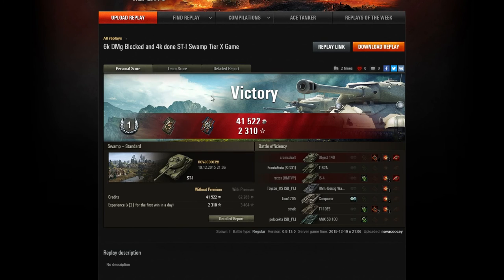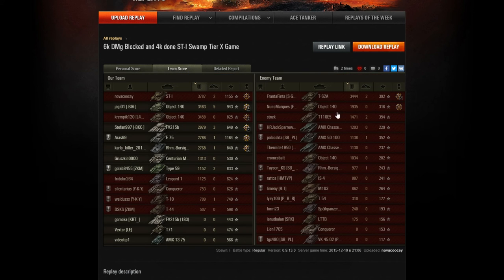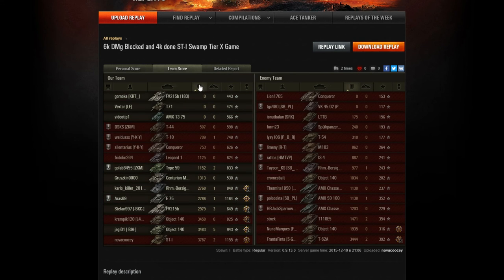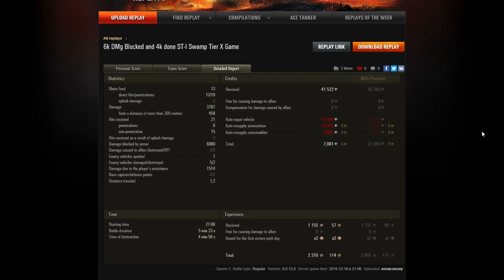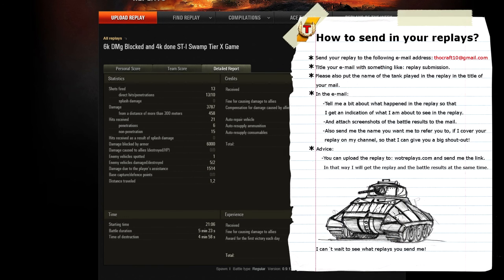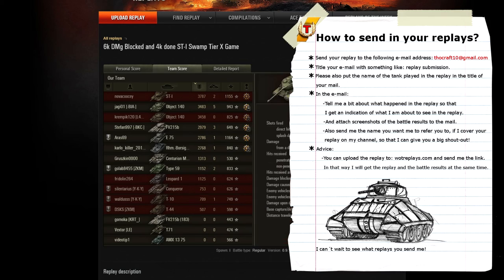Although this might not have been the most amazing damage game I've ever seen, Novokosi still showed us some really good gameplay in the ST-1 — 6k damage blocked, as well as doing almost 4000 damage in less than 3 minutes. So guys, if this episode sparked your interest in sending in your replay yourself, I will show you on screen right now what you need to do. I hope you liked this episode — consider leaving a like, because I did put a lot of time into making this video. Also think about subscribing if you haven't already. I will see you in the next video. Bye guys.